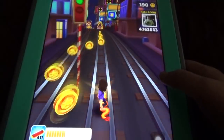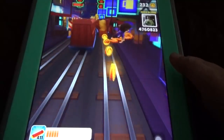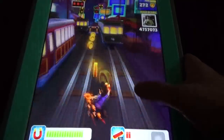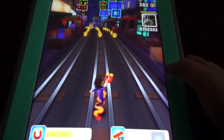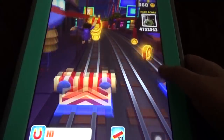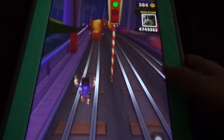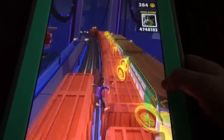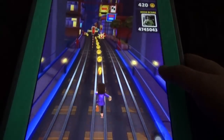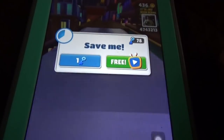Before, they used to give a character for 95k coins and one board for 50k coins, with one paid board. But these days they're giving everything for keys, and the keys are expensive — you need to spend five dollars for 25k keys, but you need at least 30k keys to buy a board.